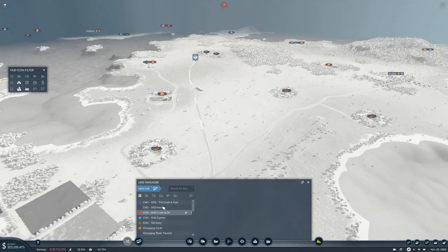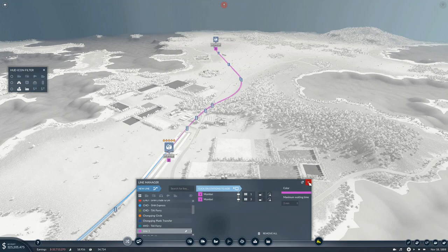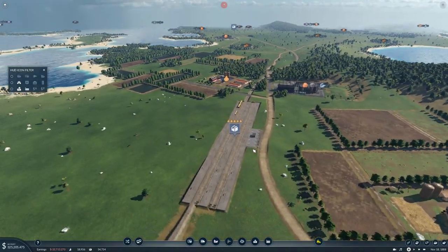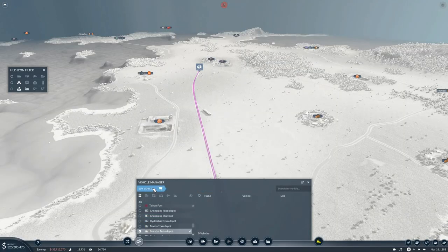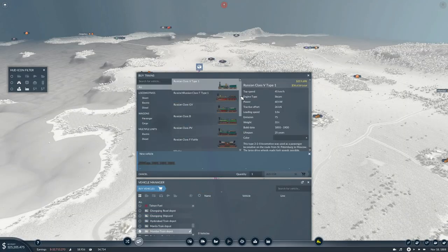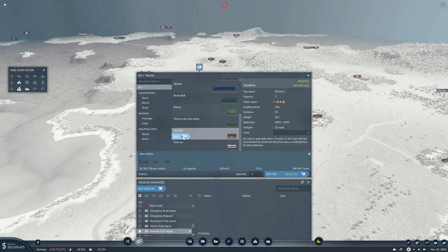Now we need a new line from there to there. We need some trains on it. Are we going to go with the Russian Class F? I think we're going to go with the Russian Class B. And then we need gondolas - one, two, three, four, five, six, seven, eight, nine, ten, eleven, twelve, thirteen, fourteen, fifteen, sixteen, seventeen, eighteen, nineteen, twenty - twenty gondolas.